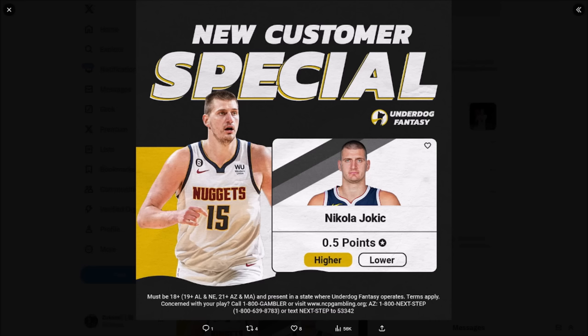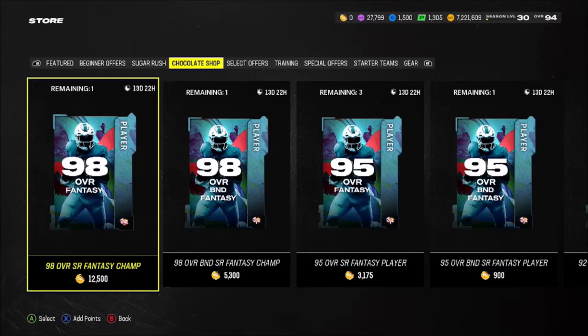Also, if you guys have not already checked out Underdog Fantasy, you can sign up right now using code 'Zerk' to double your first deposit up to $100. New users will also get a Jokic 0.5 point special. There was also another special available earlier today, only available for about an hour and a half. If you're not on Underdog, you're missing out on all of the specials.